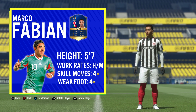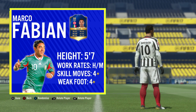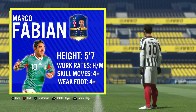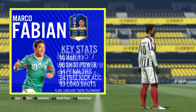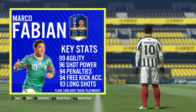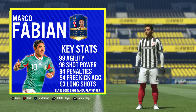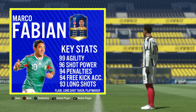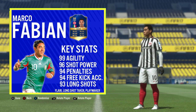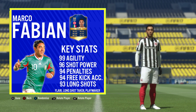We're going to kick things off with the basic information. Fabian is standing at five foot seven inches tall, he's got high/medium work rates, four-star skill moves, and a four-star weak foot. Looking at his top five base card stats — he's 88 rated overall, CAM is his position, coming in at 78 pace, 90 dribbling, 90 shooting, 88 passing, 81 physical, and 47 defending. Top five in-game stats: 99 agility, 96 shot power, 94 penalties, 94 free kick accuracy, and 93 long shots. He comes with the traits and specialities: Flare, Long Shot Taker, and Playmaker.